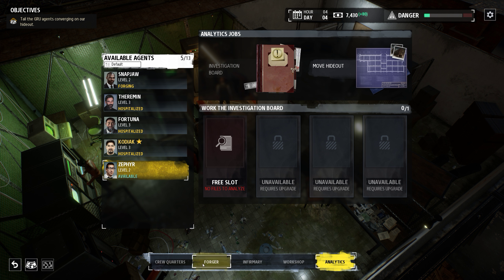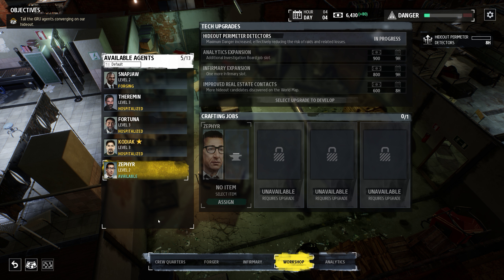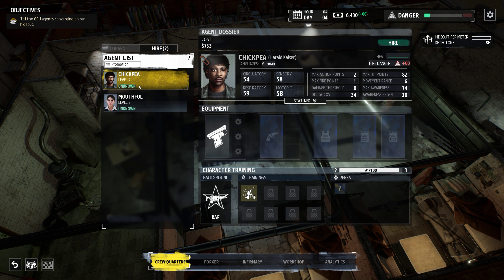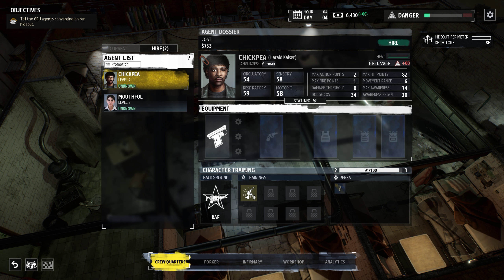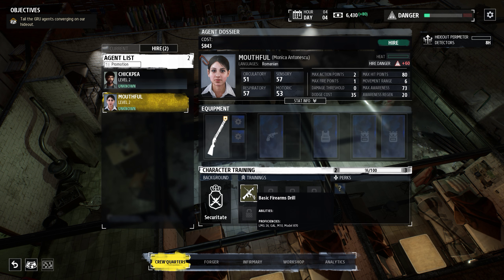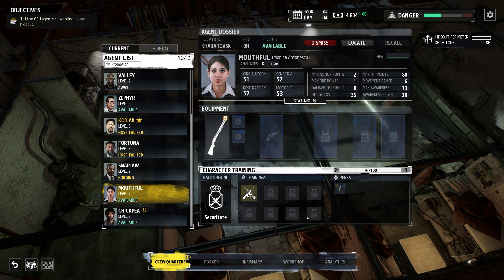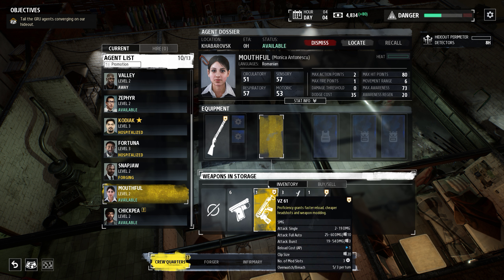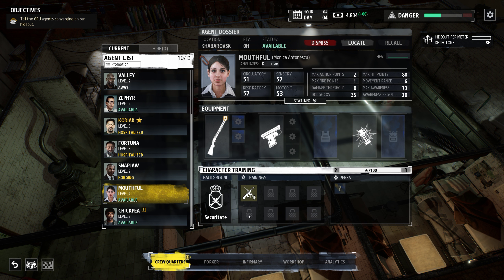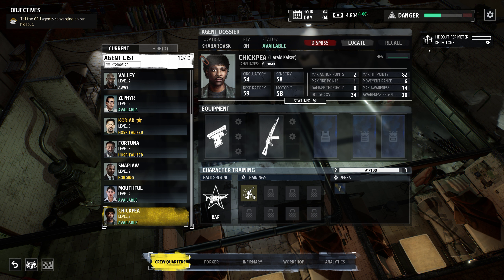Did we already build it? Yes, good. Let's develop this upgrade and level up these guys. Urban operations — does this allow him to do that? Let's go with it. This is the basic farm in Israel. There's an interesting gun I haven't seen before — and why don't you take a pistol. We'll equip them properly once we actually send them on the mission.